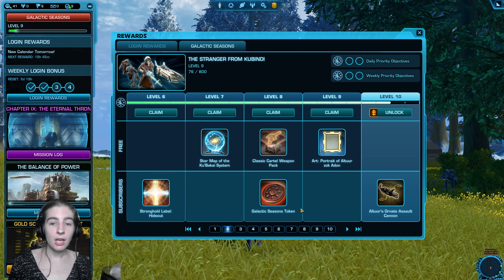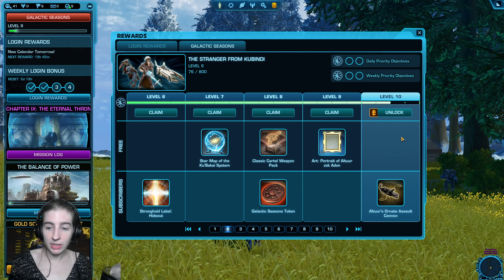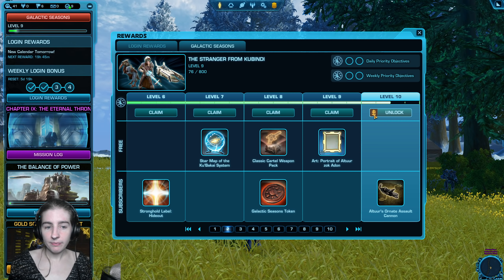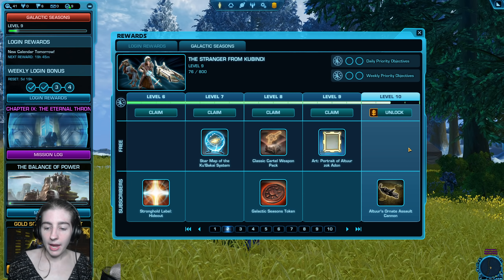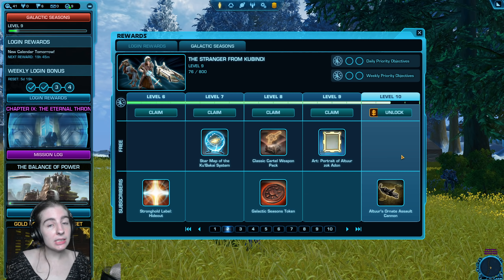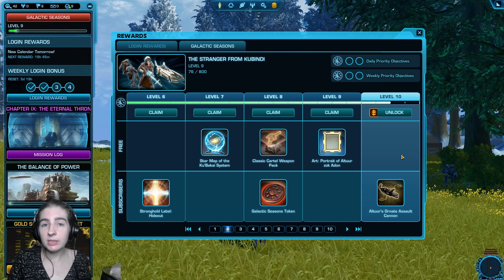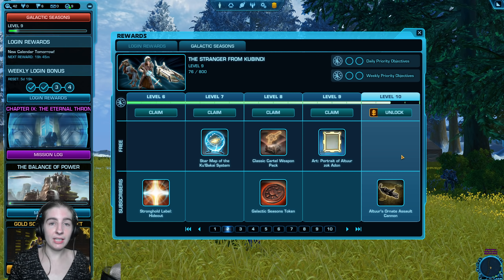Players often ask: is this per server, per character, per account — how does that work? Galactic Seasons is tied to your legacy, so if my priority objective is to do OSIS missions, I can do that on my trooper, my assassin, and my Imperial agent, and they'll all count towards the same track. However, if I go to a different server, I will still see my progress as 0 out of 5. So this can be both a boon and a detriment.